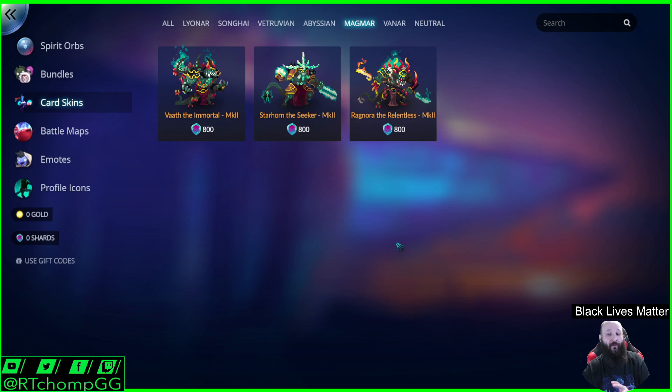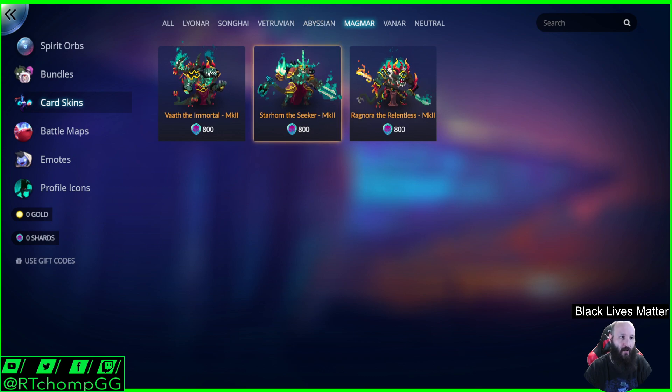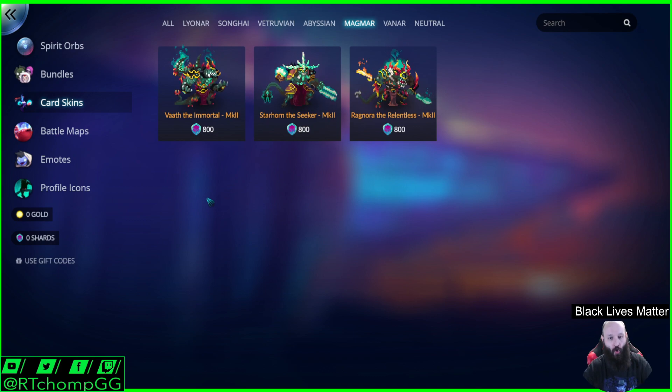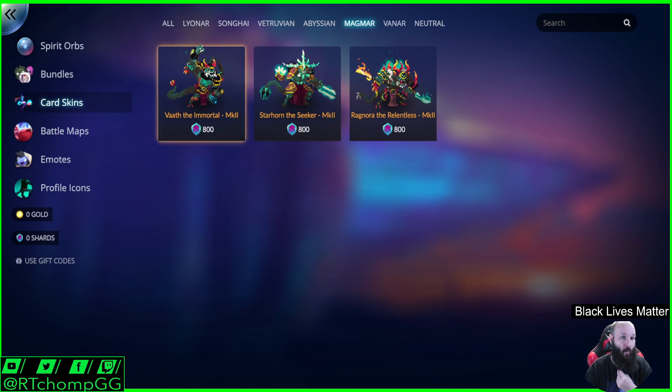This is my other major faction, which is Magmar. I forget what their secondary thing is. It might be the Magmar Immortals or something like that. Voth is your solo general — his hero power actually gives him a permanent attack buff. Starhorn is a combo-based general. Ragnora, I believe, summoned minions. Is Voth good? Voth the Immortal? Yes. Voth the Immortal absolutely had a place. Originally there was only one general per faction, then they introduced the others.